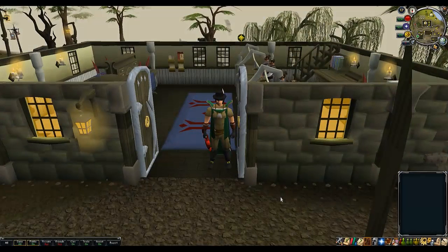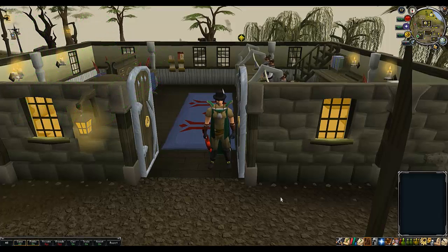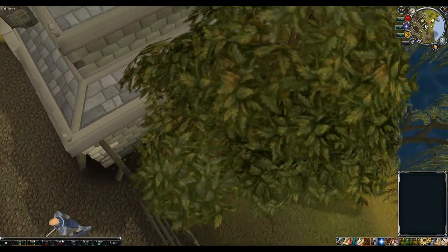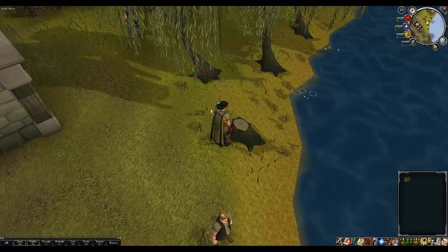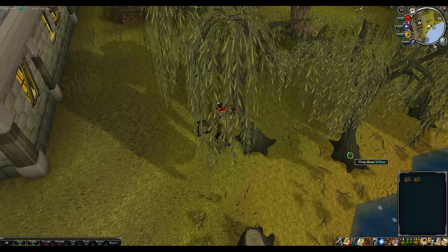Now it starts to get a little bit longer but it's still okay. Now that you're at level 30, from levels 30 to 68 you're going to do willow logs and again this is in Draynor. You are going to have to cut 8,766. As you can see there's a bank just here, and if you run just around the other side of the bank you'll see there are a whole load of willow trees. If you're free to play this may take you a little bit longer because there are so many people cutting willows in a free to play world. Bank these because you'll get a fair few fletching levels or firemaking levels out of them.